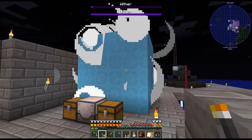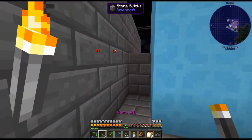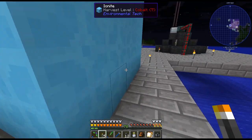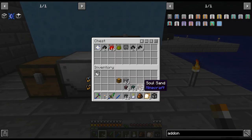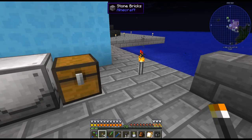Alright, so what is that — does anyone know what that torch snapping sound is? It sounds like something's breaking. And it must be this — the soul sand. It's putting soul sand down and blowing it up, that must be what it is. I feel like we're losing soul sand in the process.